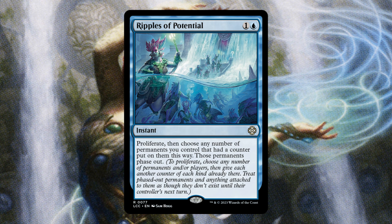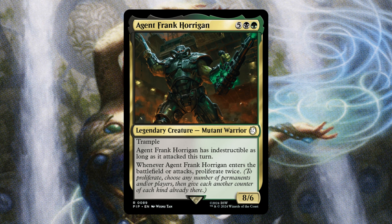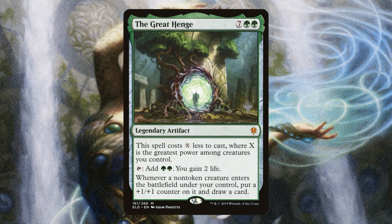Rippletide is an absolutely insane way to dodge board wipes — it's even better than Heroic Intervention in a lot of scenarios because phasing out dodges all exile effects, so Farewell won't do much against us as long as this is in our hand. Agent Frank Horgan is amazing — he's massive, proliferates rad counters and all our +1/+1 counters when he enters, and he hits like a truck. The Great Henge is a solid way to draw cards whenever we're blinking our commander, puts additional counters on our creatures, mitigates rad counter damage with life gain, and provides ramp — it does everything.